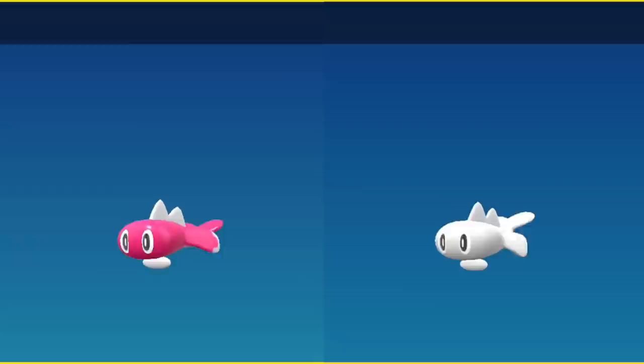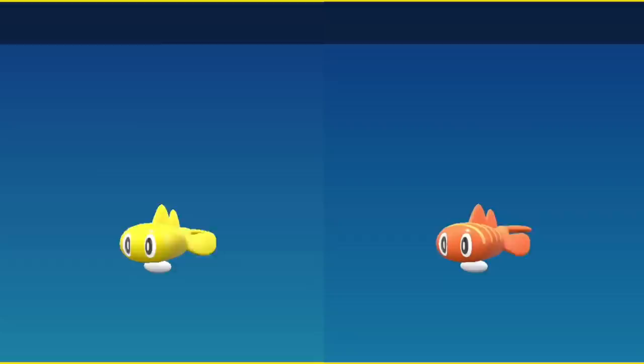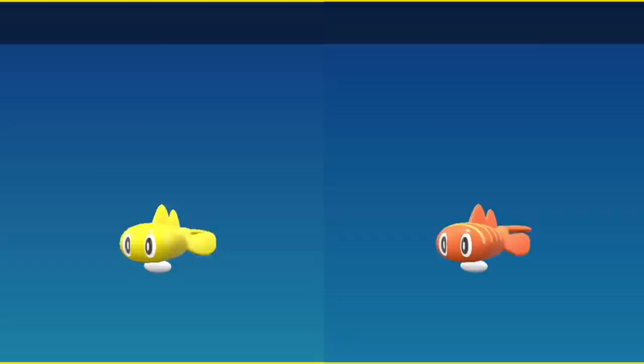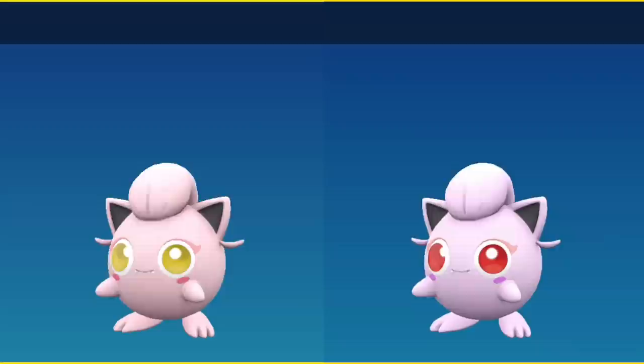Tatsugiri's curly form — the easiest way to tell them apart is that it's not so much about the colors but the pattern. On the left it has this darker orange that hangs down over its less saturated orange, and its shiny is a brown that hangs over the less saturated orange. The stretchy form is very noticeable because instead of being yellow it's orange with yellow stripes. The difficulty comes because the regular curly form and the shiny stretchy form are the most difficult to tell apart.